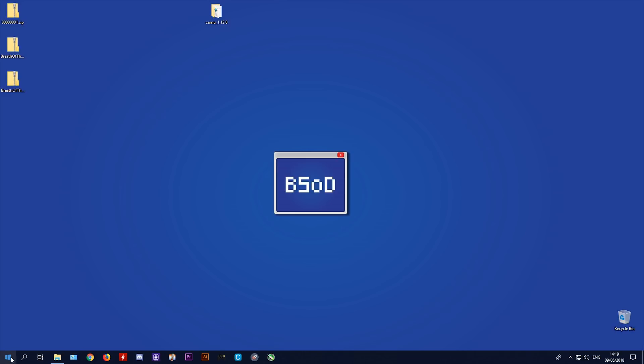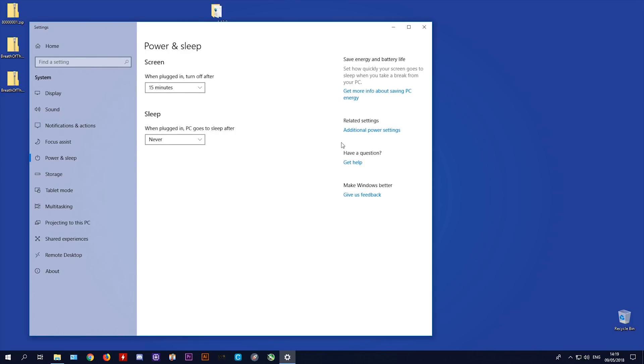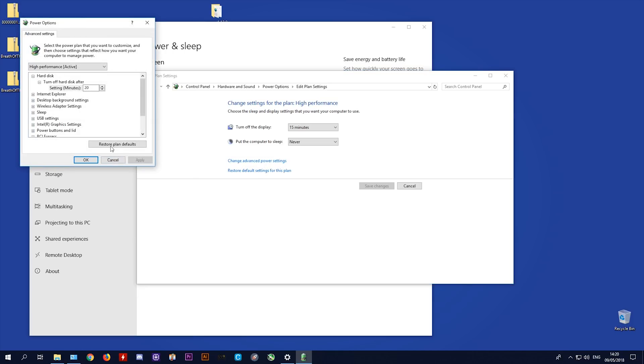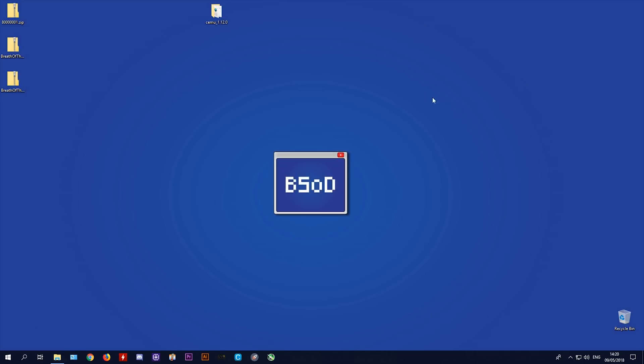Another setting: right-click the Windows logo, go to Power Options, then Additional Power Settings. Make sure your computer is set to High Performance mode. Go to Change Plan Settings and then Change Advanced Power Settings. Scroll down to Processor Power Management — under Minimum Processor State set it to 100%, and also set Maximum Processor State to 100%. Click Apply and OK.